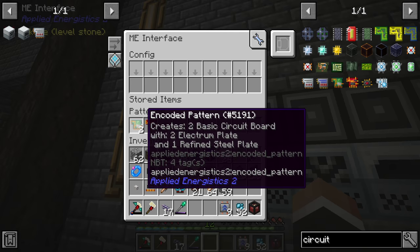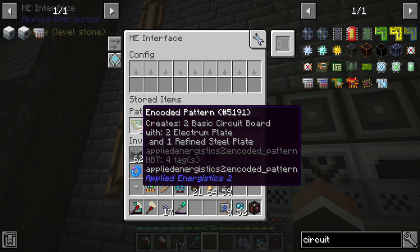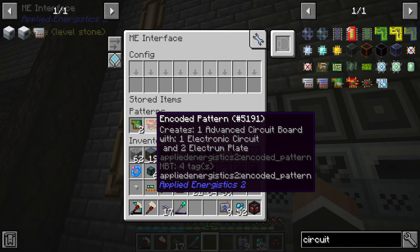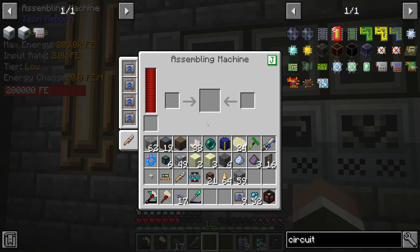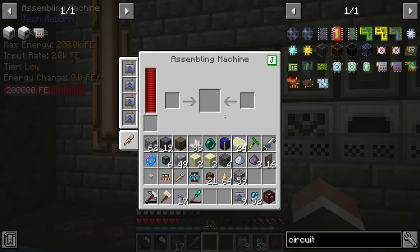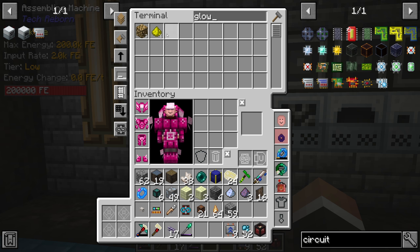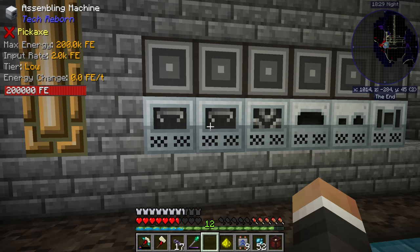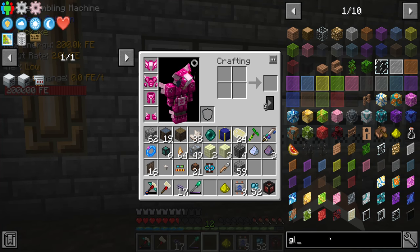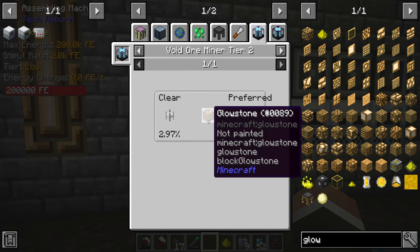I'm a little concerned that if we do large autocrafts it might try to mix and match — like it might end up putting electron plates in each side when one recipe requires electron plates and refined steel and the other requires electron plates and an electronic circuit. The machines might be smart enough not to do that but we'll see. How much glowstone do we have? Just one.